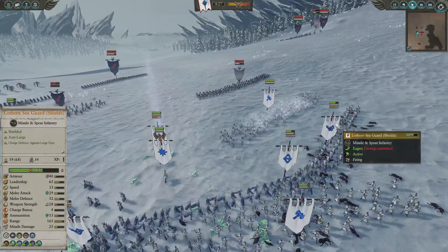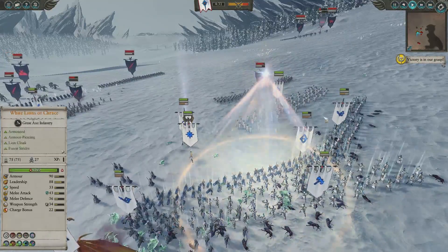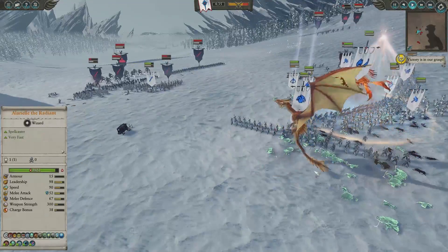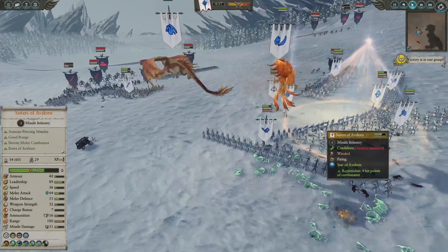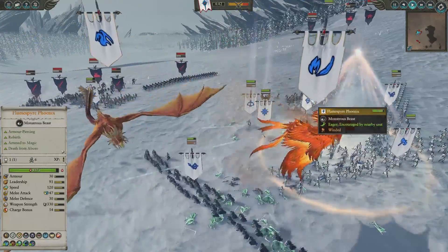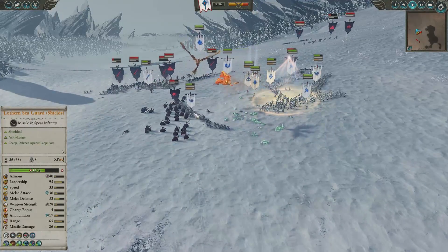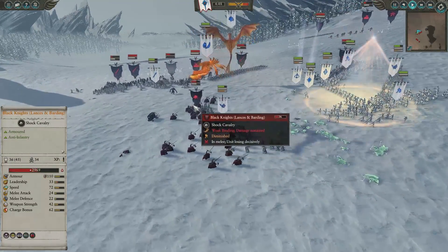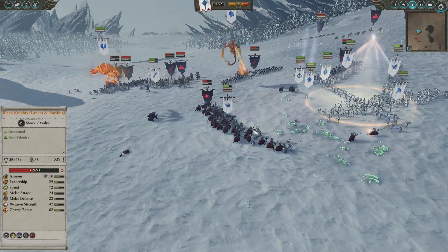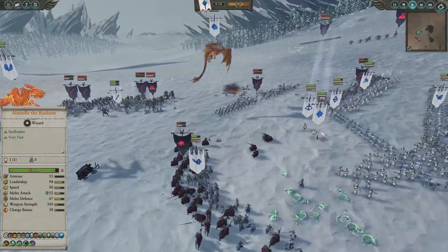We do move our White Lions in front of our Lothern Sea Guard so that they can take the brunt of the Skeleton Warriors and our Lothern Sea Guard can still fire off. A lot of interchanging and moving around, just protecting our main bulk of units. Star of Avelorn gets popped off, healing our Sisters of Avelorn back up to a decent amount of health, and they are back firing into the rest of the Black Knights. We switch the Lothern Sea Guard over to melee to intercept and deal anti-large damage.